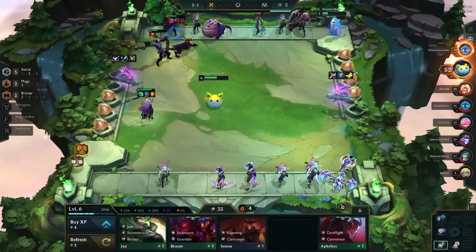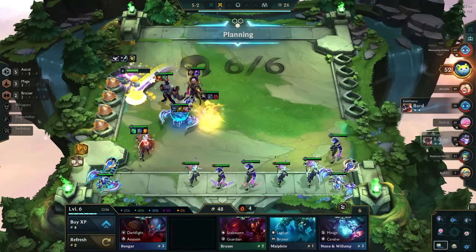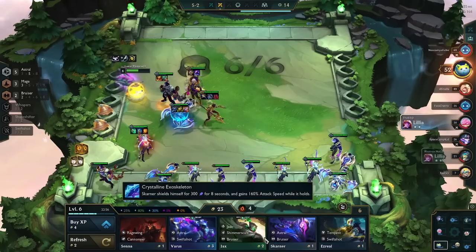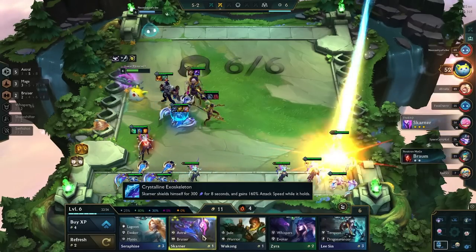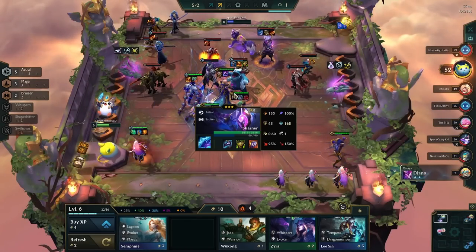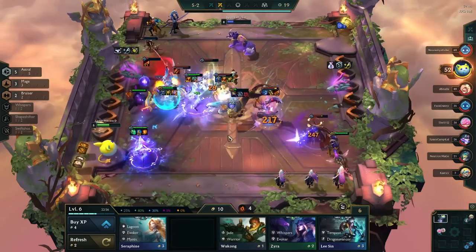We skipped a Varus while rolling quickly — we really just care about Lux right now. Varus has no items so getting him three-starred doesn't matter as much, whereas our Lux has three items and is sitting there doing nothing. Lux still can't even kill a one-star Twitch, which is really bad. We're not going to be playing for first place this game since we don't have great items and we still don't have three-star Lux. We wanted to play for a lower placement here.